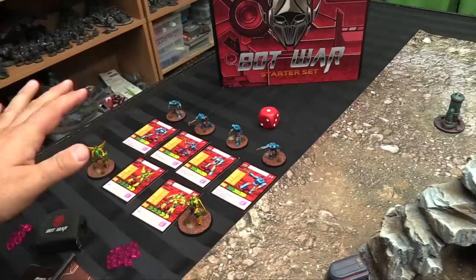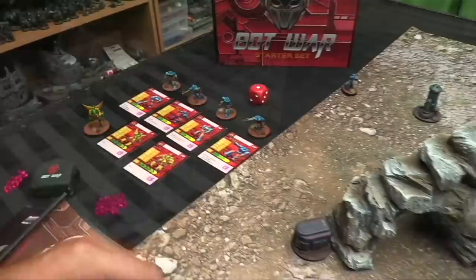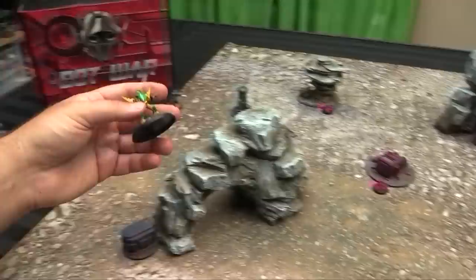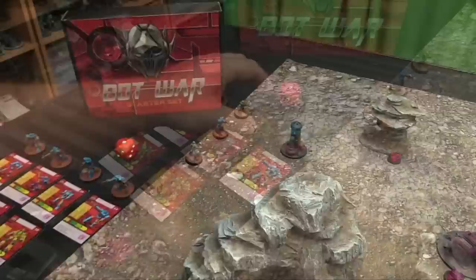Deployment goes in ascending strategy order — lowest to highest. It's a tie between Top Star and Stingray at strategy rating four; Valiance break ties, so Top Star deploys first along their edge. Stingray goes wherever he wants given his range. At fives, Moray and Wolf tie — but Wolf always deploys last due to Scout, so Moray goes first. All remaining Atlanteans are sevens, and Aegis goes before the other sevens as a Valiance model. Angel, also at seven, deploys next as a Valiant.